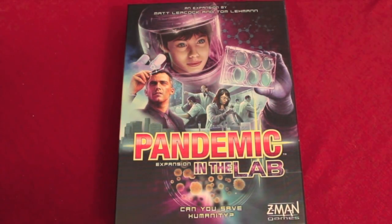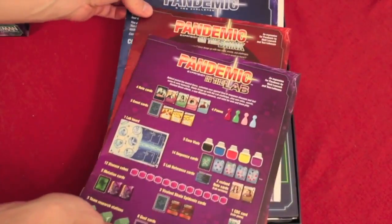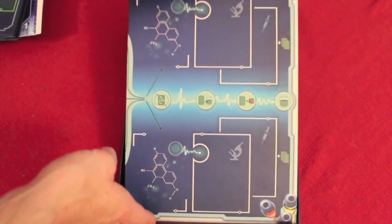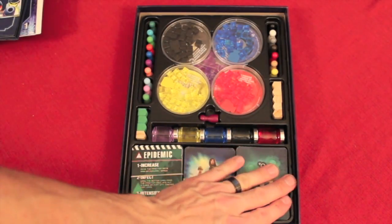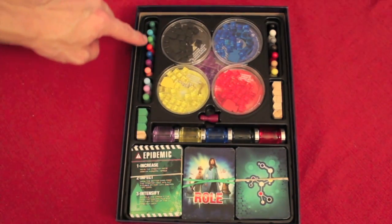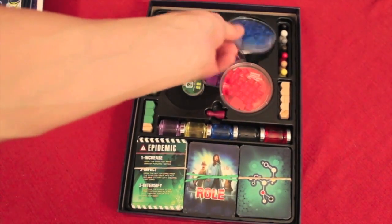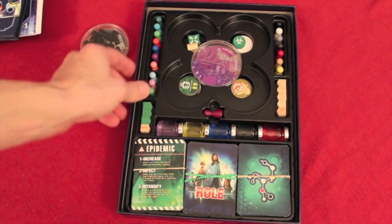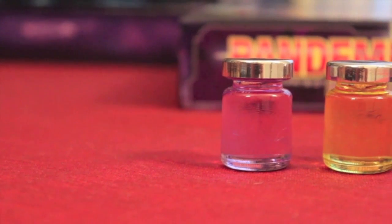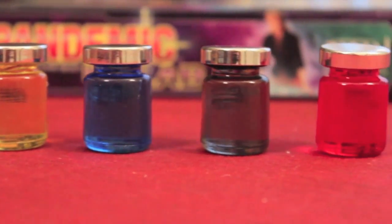I first want to point out that I've gotten everything from the base game and both expansions to fit in this one box. I have all three manuals, the base game board, the In The Lab board, all the different cards that fit exactly perfect, all the new vials, all the research stations, every single pawn from all three boxes, the disease petries, and all remaining components. The lid pops up maybe a quarter of an inch, but everything does fit. Check out these coolest components — the really cool vials, one of each color, used during the game.